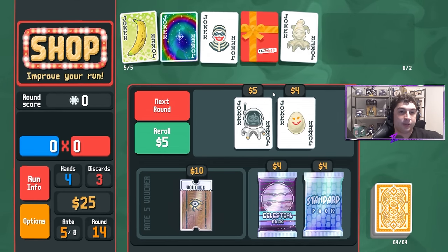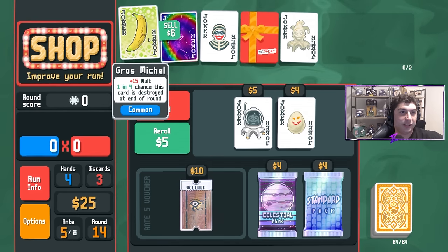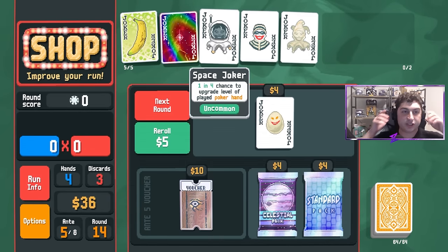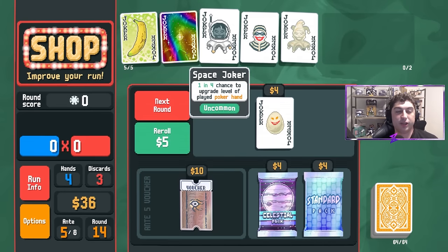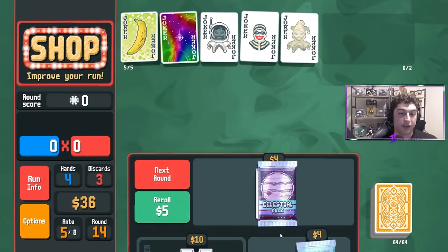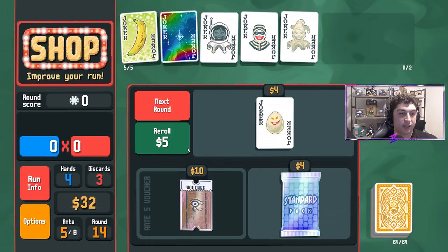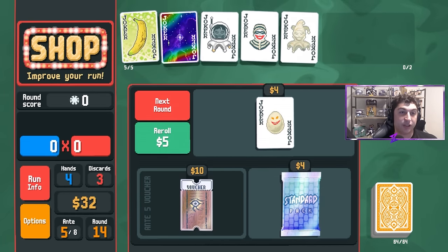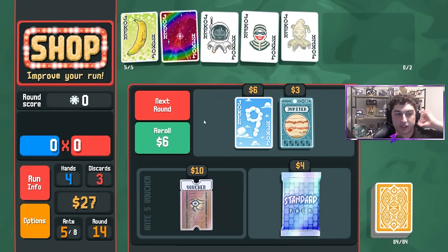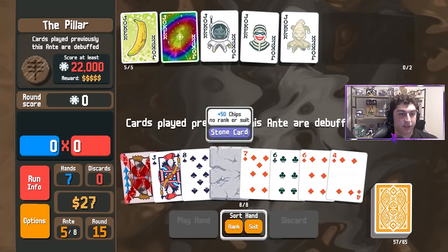Space Joker is available and I feel comfortable getting rid of Gift Card at this point. Burglar's worth 15, Supernova 18, Marble's worth a ton — we're getting rid of Gift Card and grabbing Space Joker. What Space Joker does is give a 1 in 4 chance of upgrading the played poker hand, so this can upgrade high card roughly once every four times we play it — like getting a free Pluto every four hands. That's pretty solid, especially on a high card build where you're playing the hand a ton of times.